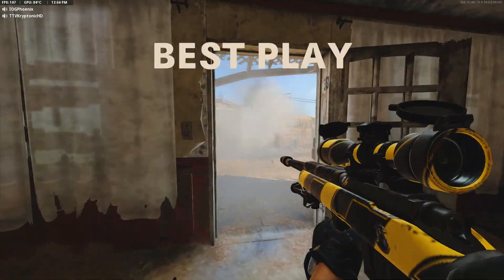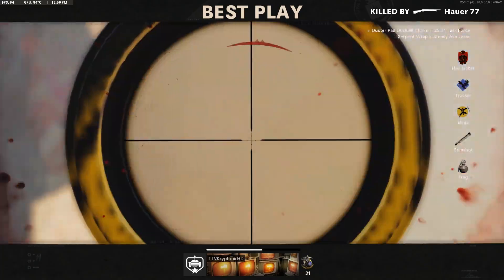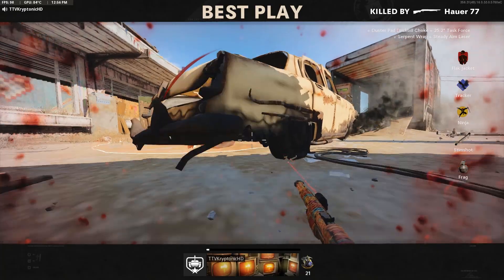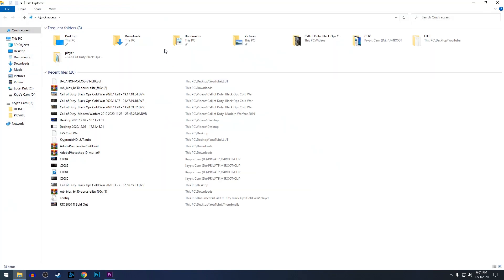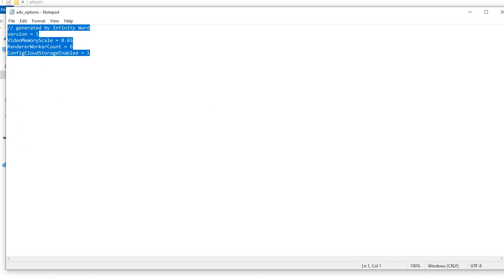These two things were the biggest things that helped me out of everything I tried on threads and forums — changing settings, going into config files, everything. A lot of it didn't work. For Warzone it's very similar — you go into Documents and it's even easier because there are only about four lines of text, so you can easily change the core count being utilized.